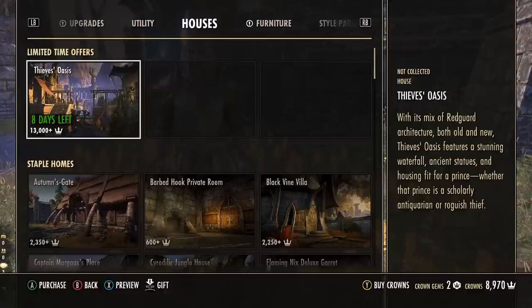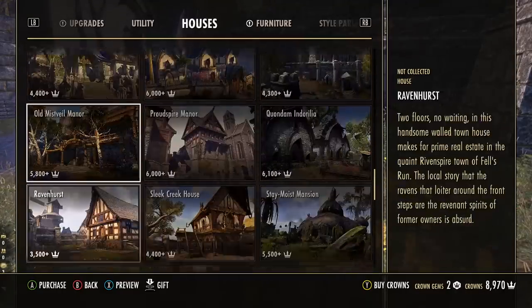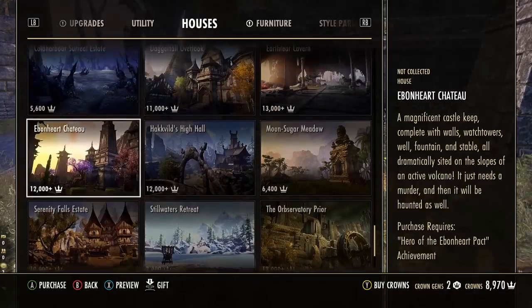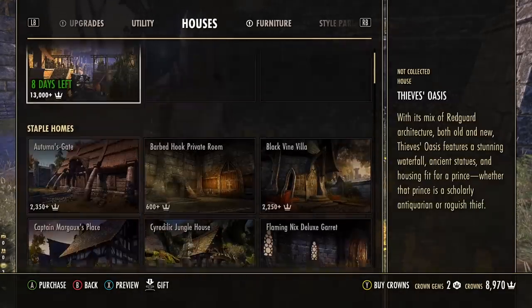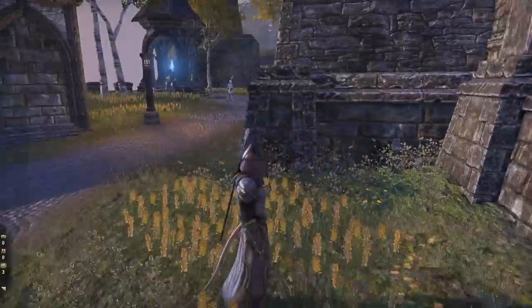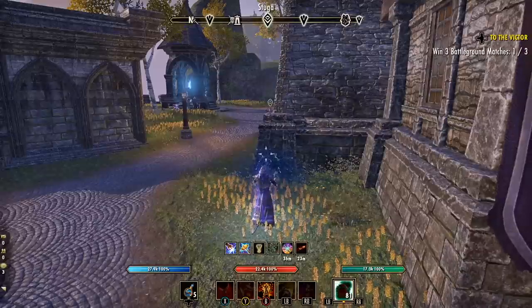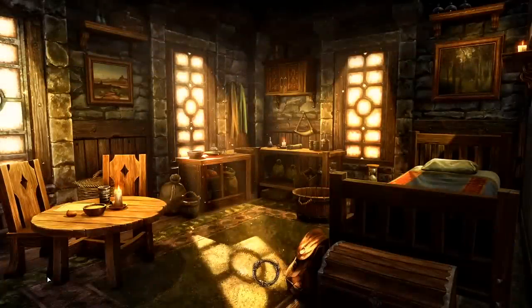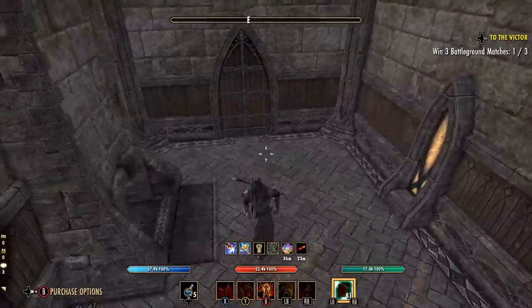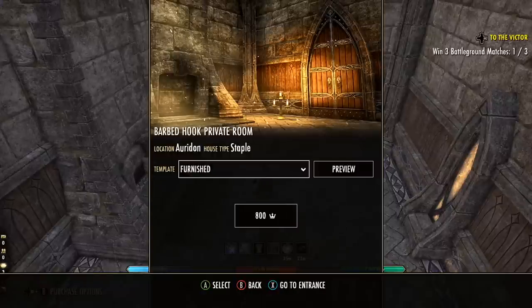You'll see pretty quickly that houses are the most expensive item in ESO for the most part, ranging from a few thousand crowns to ten thousand plus. You might think you just want a starter house and, conveniently, you can find one right here on the housing tab for only 600 crowns — seems like a great deal compared to everything else, right? Well, no. The game has played a bit of a trick here by putting a convenient option in the most visible place, because starter houses in ESO are actually an in-game quest reward and can be earned completely free in about a minute or less.